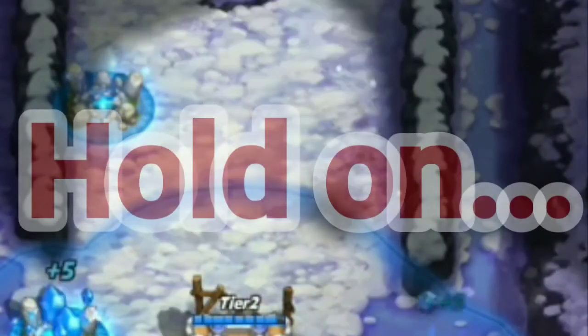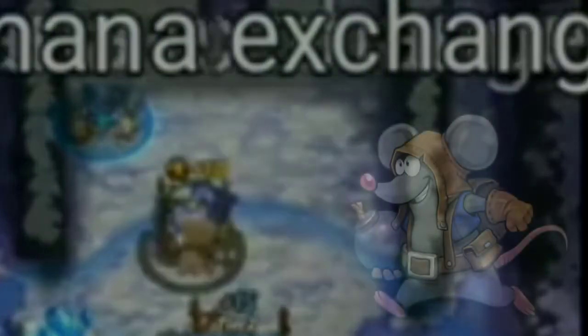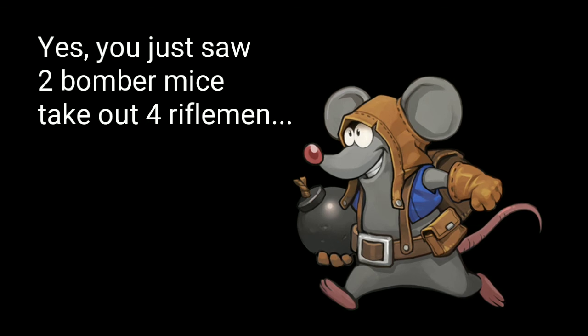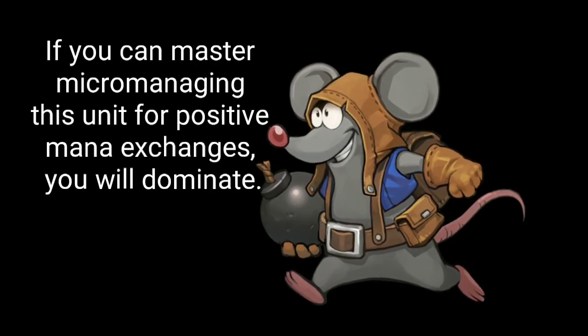Incoming Rifleman — what do I do? They target the building and then they go boom. Let's break that up and see it again, slower. It may have been two or three mice there. Regardless, at 160 mana, three bombers would be 36. So you can see that's an amazing exchange.